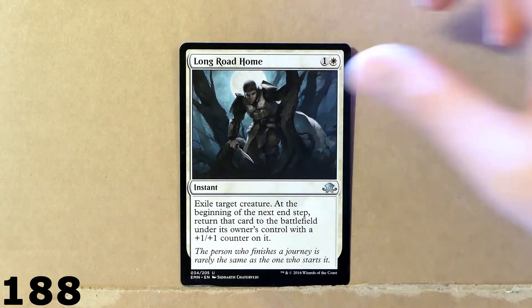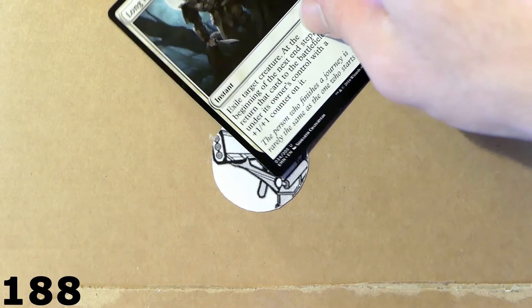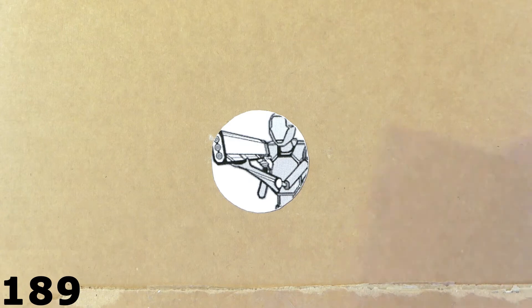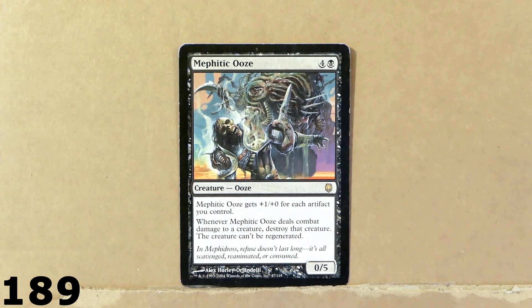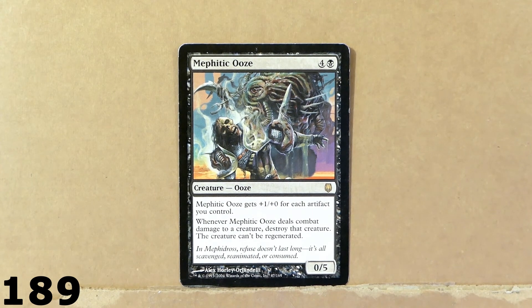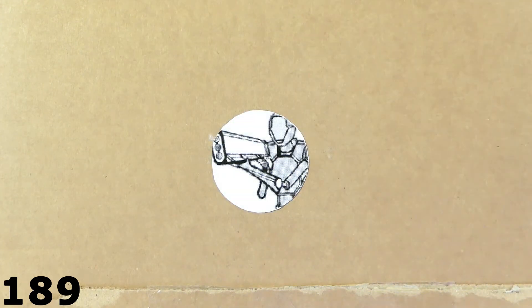Here we've got this nice card: Long Road Home. Up next we've got this card which is really cool — this is Mephitic Ooze. It's a rare creature with 0 power, 5 toughness. Whenever this card deals combat damage, it destroys that creature and that creature can be regenerated. It gets plus 1, plus 0 for each artifact that you control. So this card is definitely a must-play in a very powerful artifact deck.